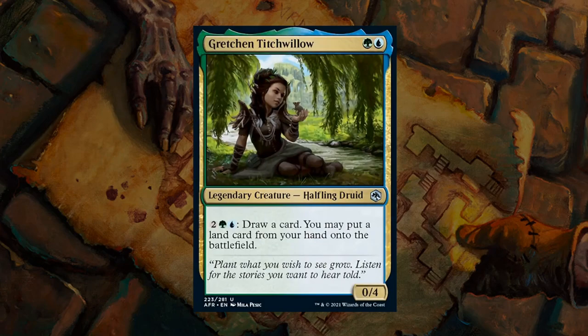Next up is Gretchen Titchwillow — a 2-mana 0/4 legendary halfling druid. For 4 mana you can draw a card and then put a land card from your hand onto the battlefield. Blue-Green is all about ramping, putting extra lands in play, and drawing extra cards, and Gretchen does so perfectly. She's a great card to play early for defense, absorb some damage, and then take over with the activated ability. Gretchen gets a B — a nice first-pickable card worth building around.